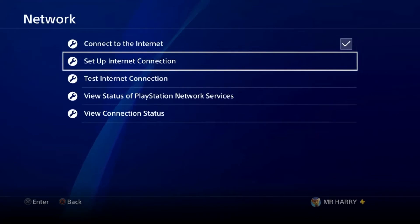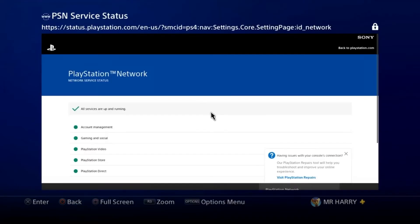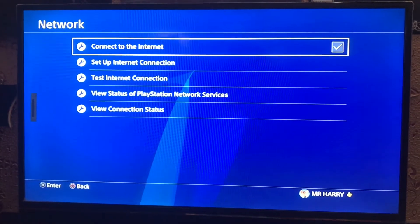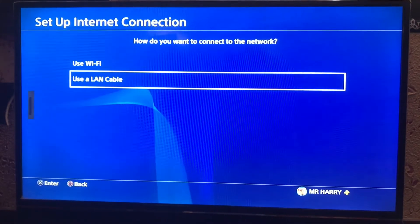Go to Settings and there's a Network tab. On the network, view the status of PlayStation Network and confirm that your PlayStation server is working. If the server is down, go to Set Up Internet Connection.